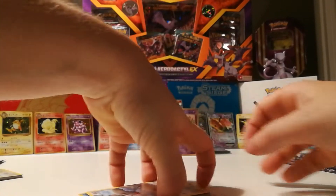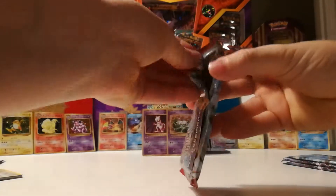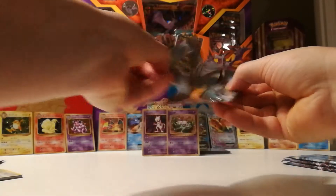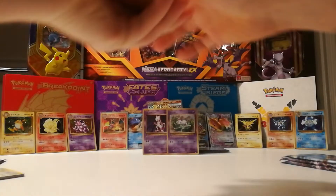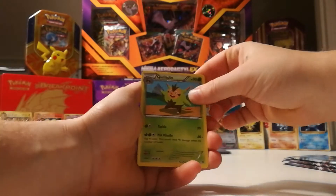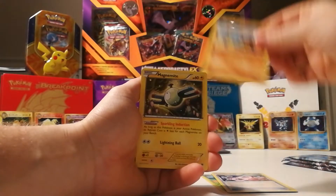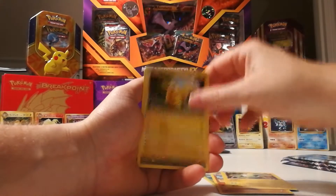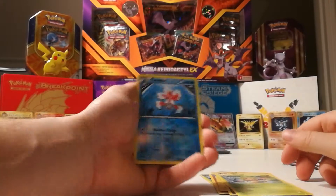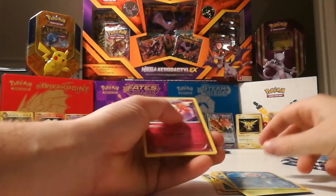And now on to the Mewtwo pack. Let's see — we got a Quiladin, Vanillish, Mewtwo Spirit Link, Cubone, Magnemite, Pikachu, Inkay, Chespin, and the Goldeen. Come on now. It's a Florges.